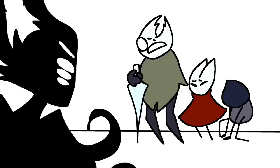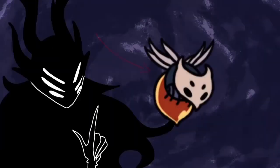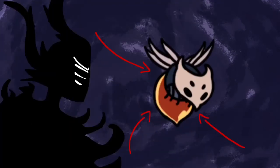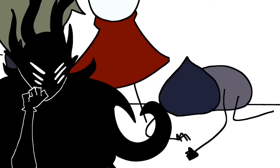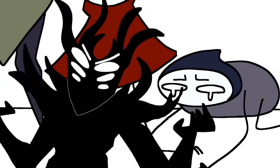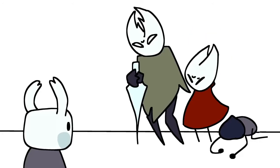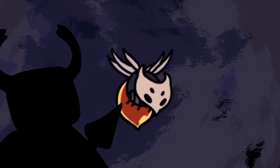Aim for the neck. Consider this to be the ostrich's weakest body part. Despite their considerable size, strike it where it is most vulnerable and least protected to defeat it quickly.